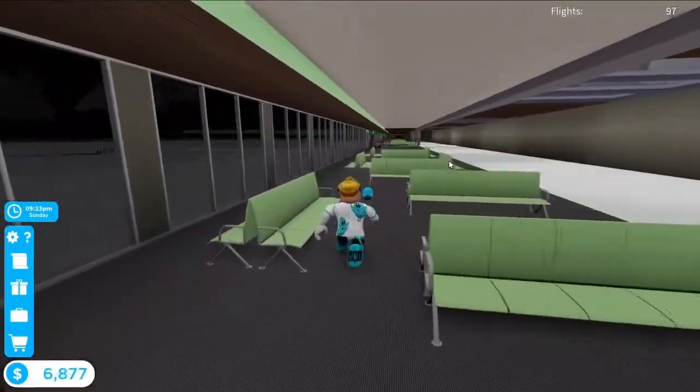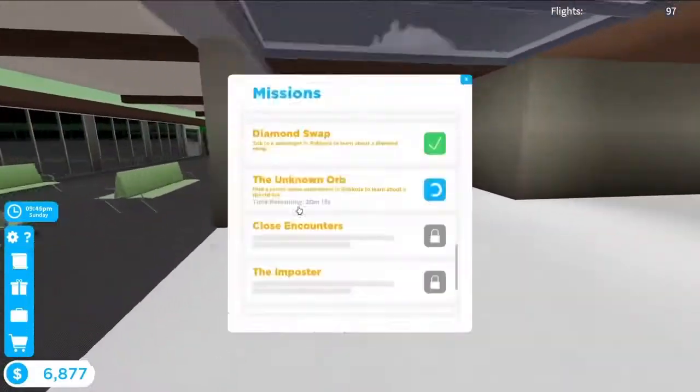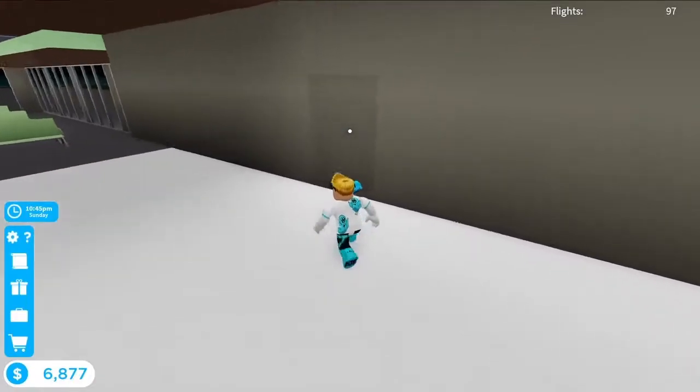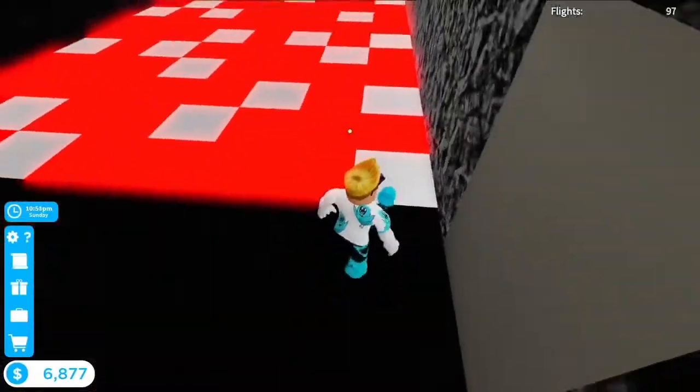Now we need to head over near gate 9 and 10. Just go through here and follow my steps to where I go. Try not to die and take it slow.